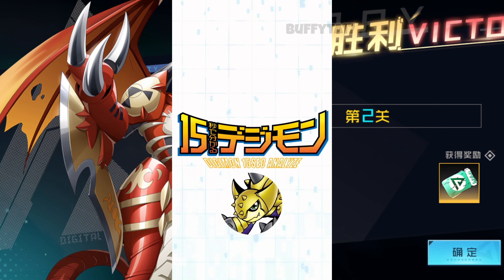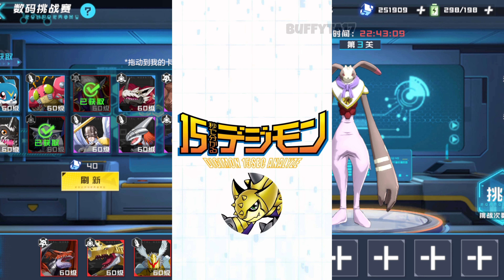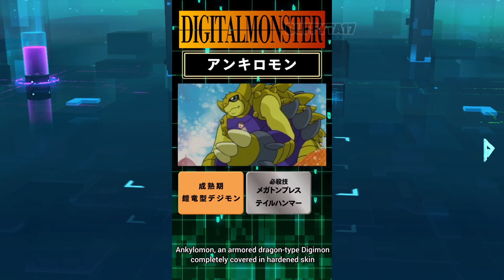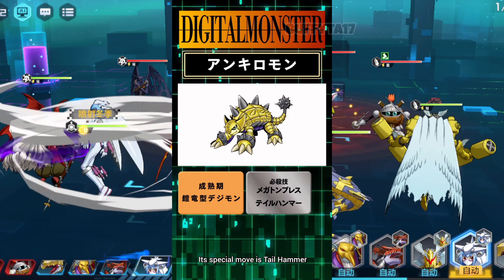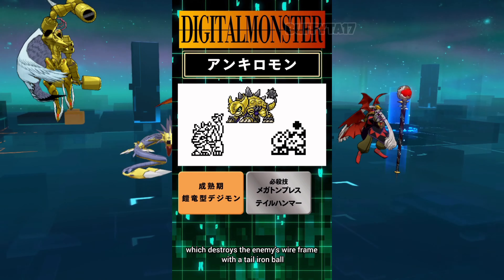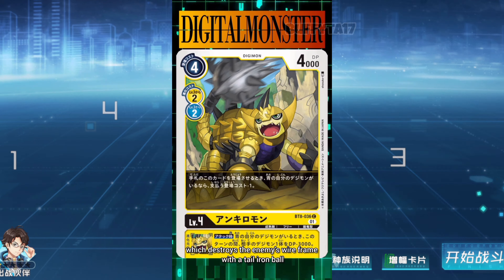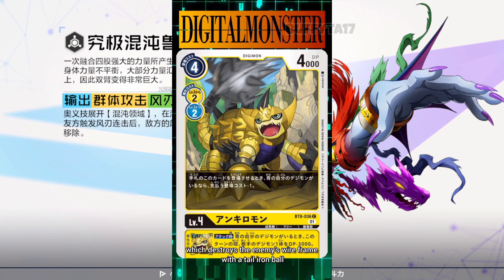Digimon 15 Second Analyze, featuring Ankylomon — an armored dragon Digimon completely covered in hardened skin. Tough protuberances cover it all over, giving its charge attack incredible destructive power. It uses its special move, Tailhammer, to ferociously beat the enemy with the iron ball on the tip of its tail. Any Digimon hit by this technique has its entire skeleton, or wireframe, utterly obliterated.